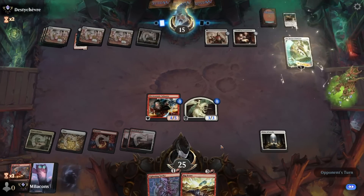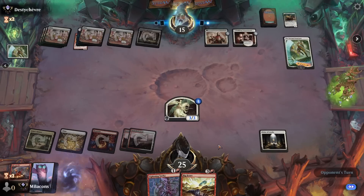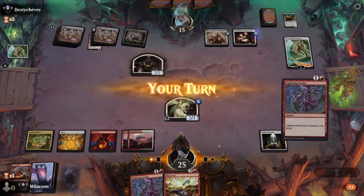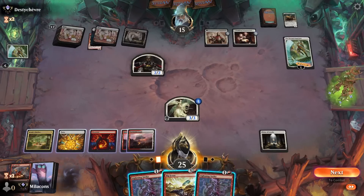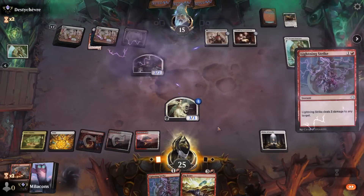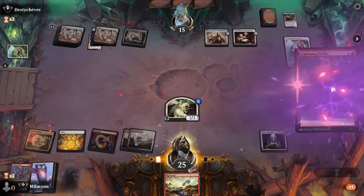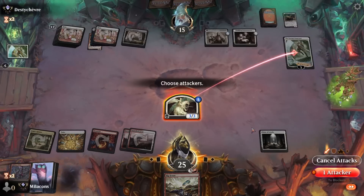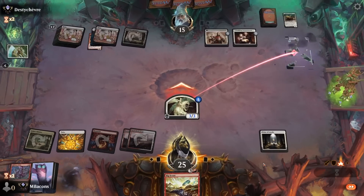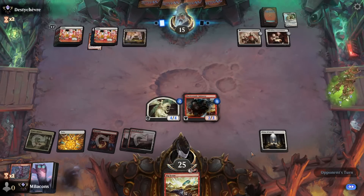Opponent untaps — they've got the Eternal Wanderer. That could get annoying. They exile the Infantry — it's going to come back; if they exile the token, it obviously does not. Bit of a tough position here. Let's Lightning Strike the token, then Lightning Strike the Eternal Wanderer — get that down to three loyalty and attack for three. A little clunky way to tame that board, but at least we get our Infantry back and it gets a free counter.